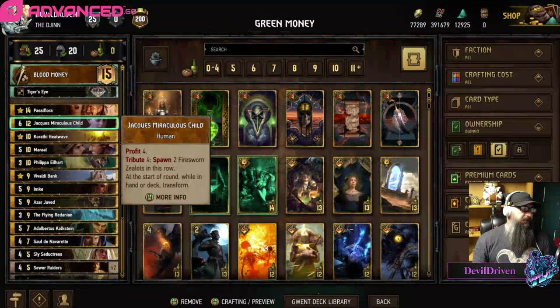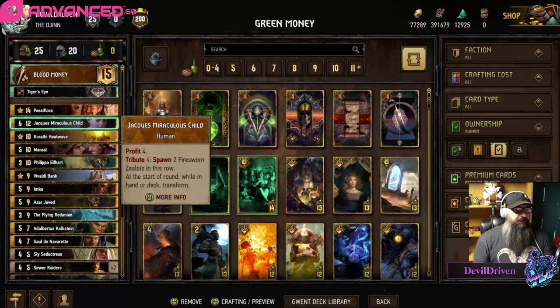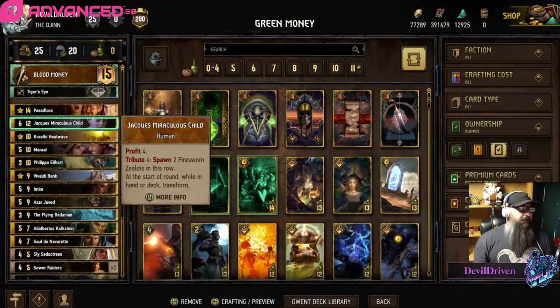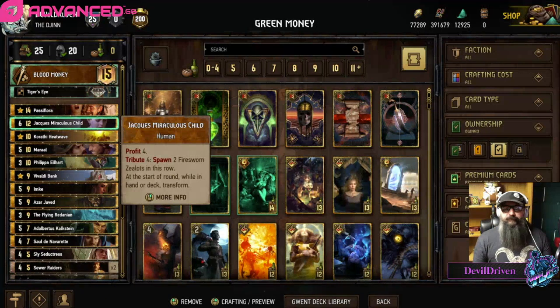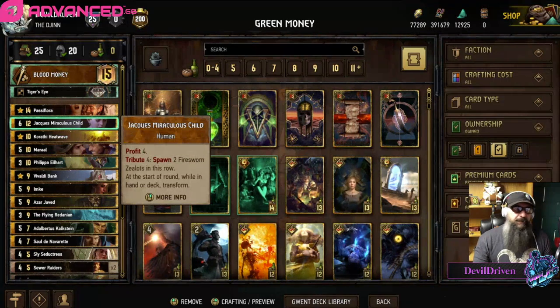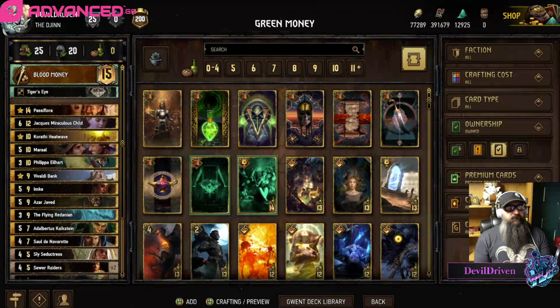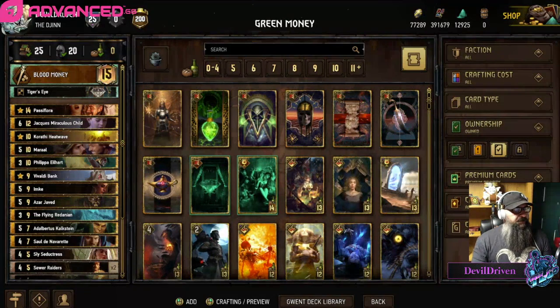Jax is just huge in a short round - if they do bleed you and you can keep your card, you're almost guaranteed to win if you got Jax. That's the list - once again thank you Mr. Green Knight for the list. Here's a couple games, thank you guys so much for everything, I'll see you at the end.